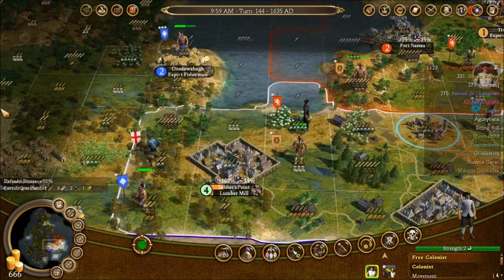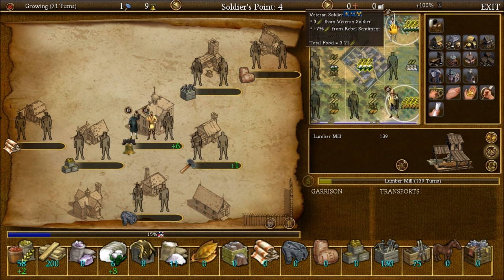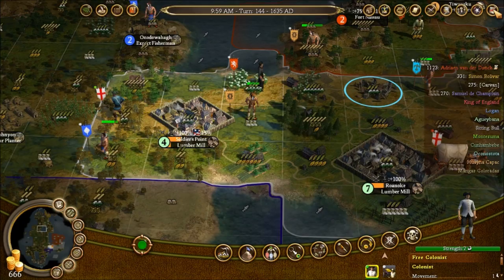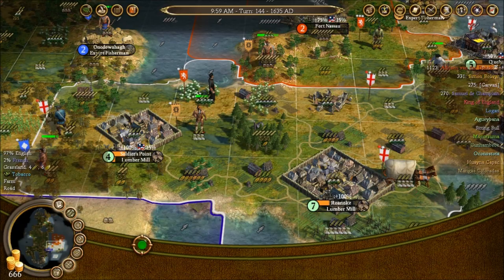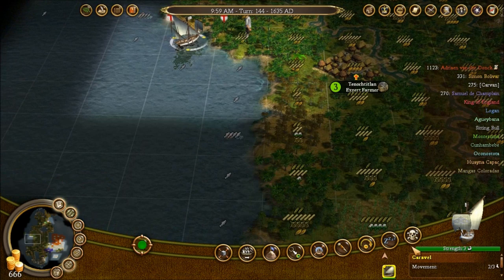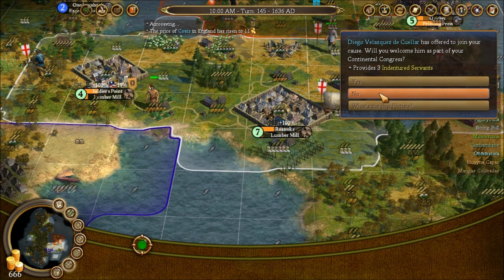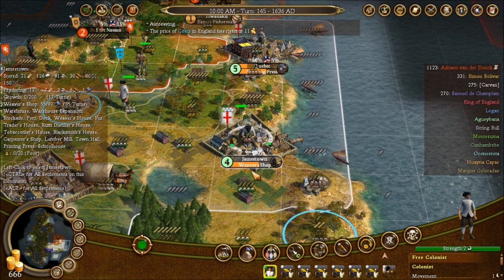Might have to start expanding again, and that'll annoy the natives. Let's look at the settlements. You're just a collection of whatever — let's put you over here in Soldier's Point because you're going to have enough farms to support yourselves I think. I want you to go this way. You can just walk back because I'm going to use my boat for other more important people. Do we want more people? Absolutely not — we have plenty of people, thank you.